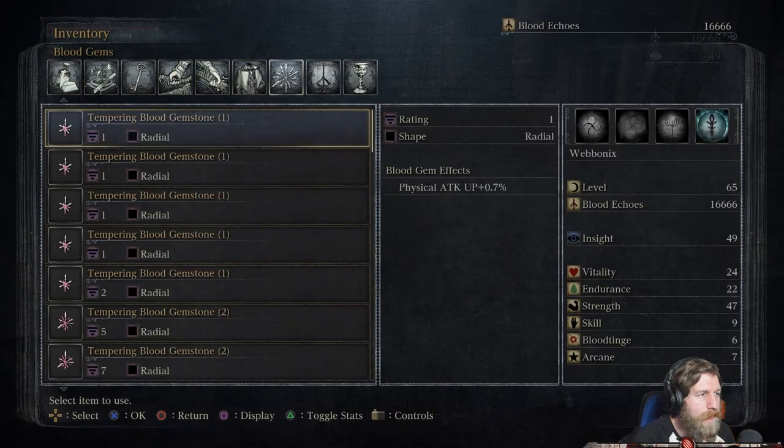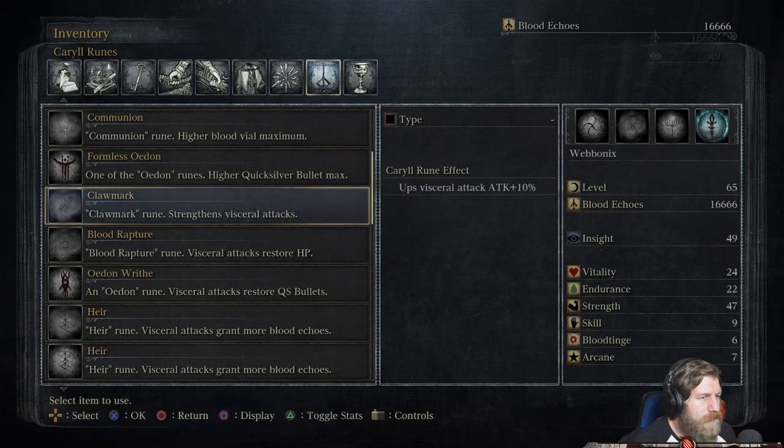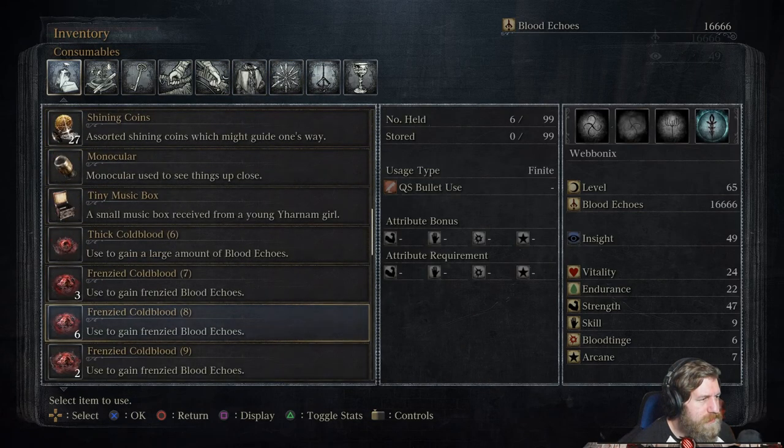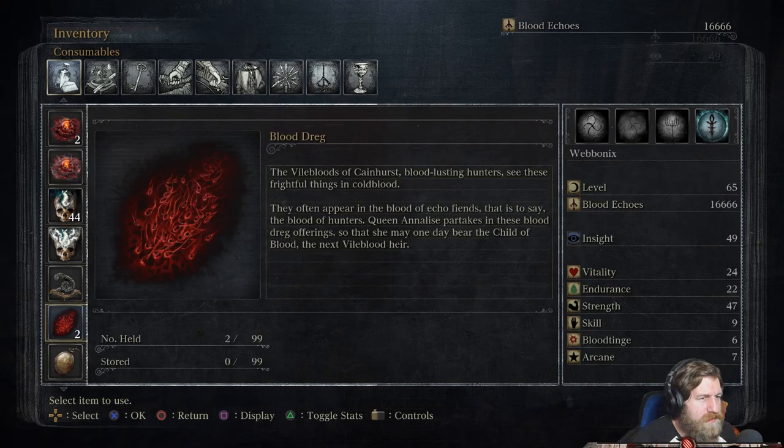But yeah, I was gonna check — we got a Beast Claw mark. Visceral attacks attack plus 10% — nice. There is an upgraded one at plus 20%. And we also got some blood dregs because we did Cainhurst Castle and sided with Annalise. We pledged to Annalise. We got blood dregs — 'awful thing that vilebloods see in cold blood.'